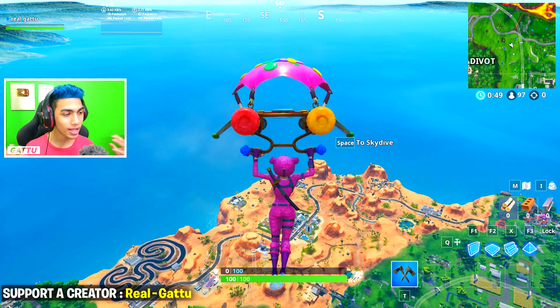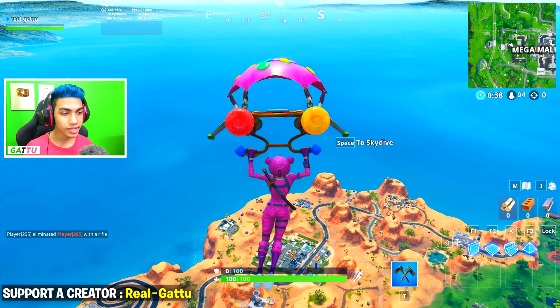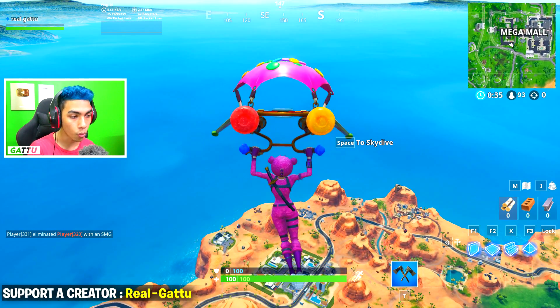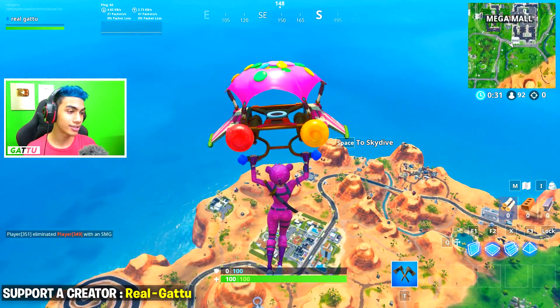Hey guys, my name is Garu and welcome back to this new video for the Fortbyte challenges, which is going to be number 81 — accessible in the daytime near a mountaintop cactus wedge. I'm going to showcase the exact location where you guys can go ahead and complete this challenge.